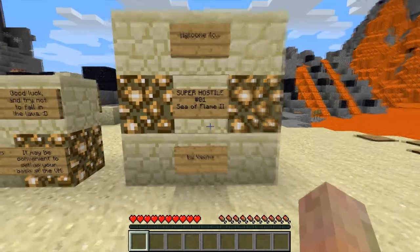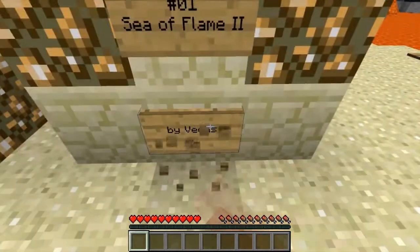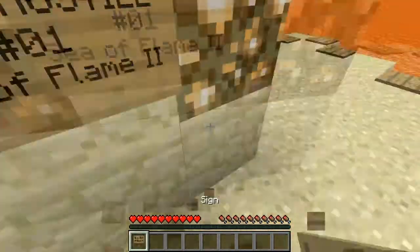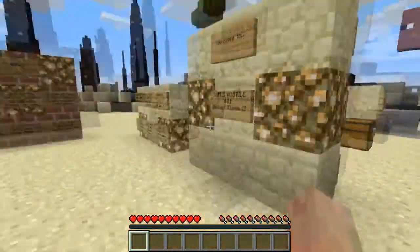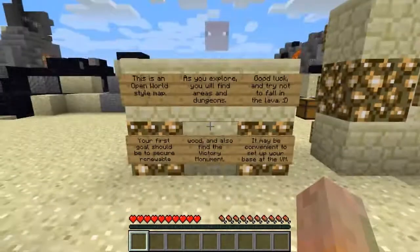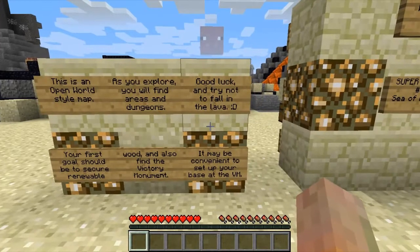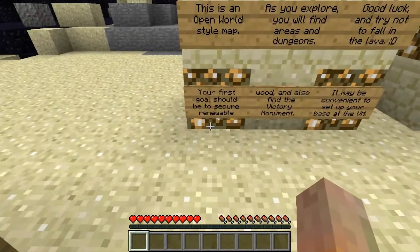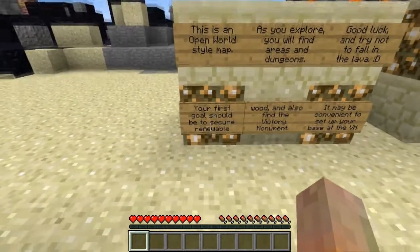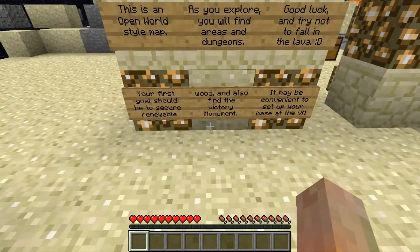Welcome to Super Hostile number one, Sea of Flame 2, by Vechs. Let's get going. This is an open world style map with pig face and background. As you explore you will find areas and dungeons. Good luck and try not to fall in lava. Your first goal should be to secure renewable wood.